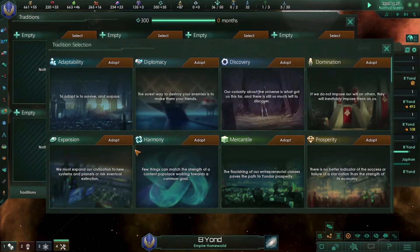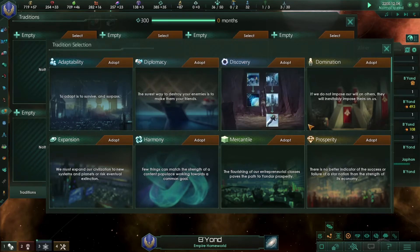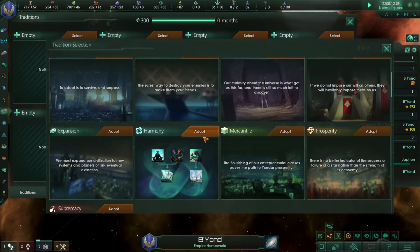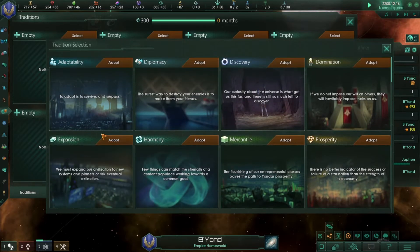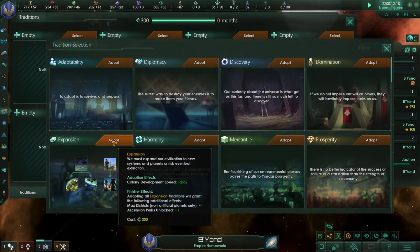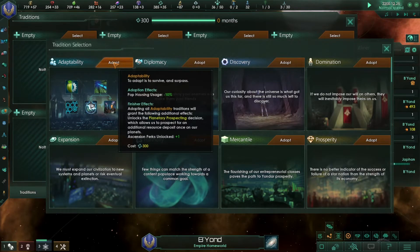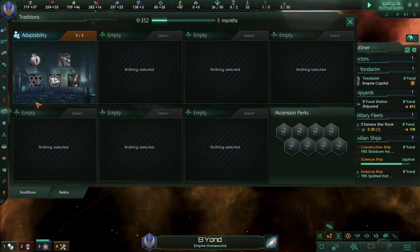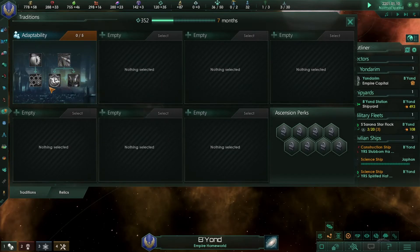The first traditions worth considering are prosperity — which increases your resources — harmony, which helps your pops, and expansion or adaptability. Usually prosperity or expansion is gotten first. As you produce more unity you'll be able to purchase more of these tradition slots.